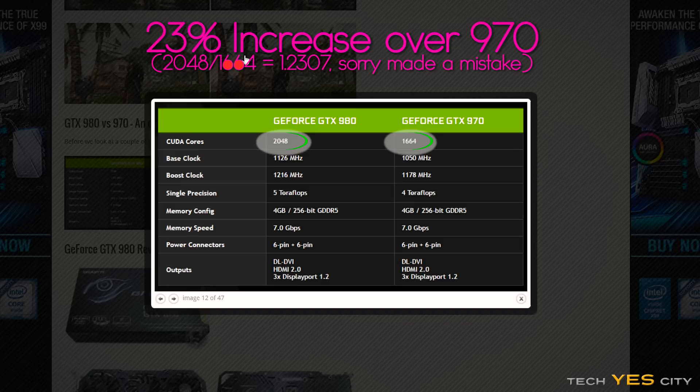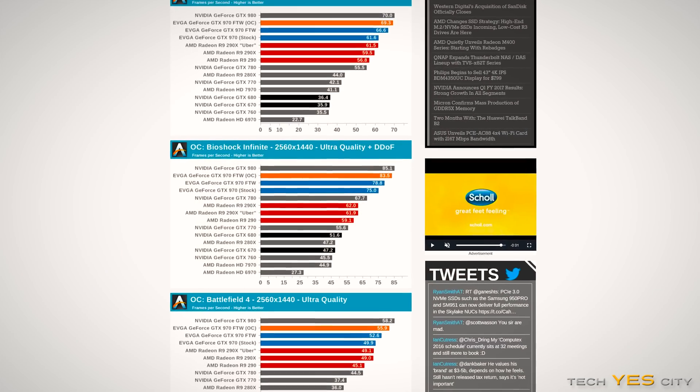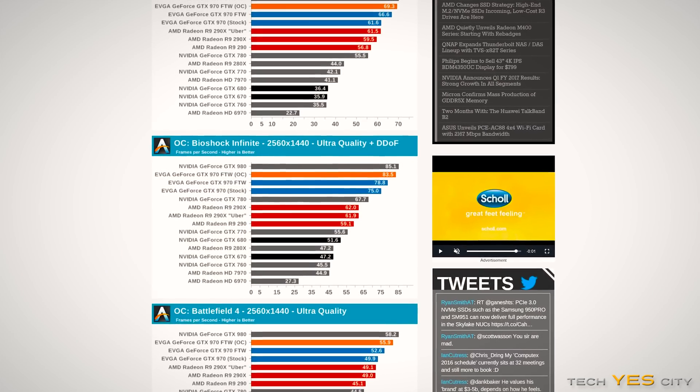It was a bigger gap than the GTX 670 to the 680, but it still meant that the GTX 970 was in the same league as the 980 after you started overclocking it and applying some tweaks. Not to mention it had the same type of memory on board.